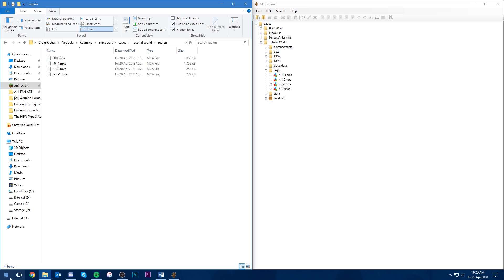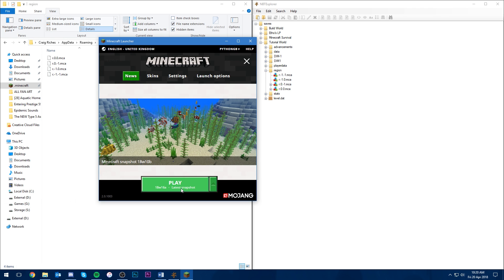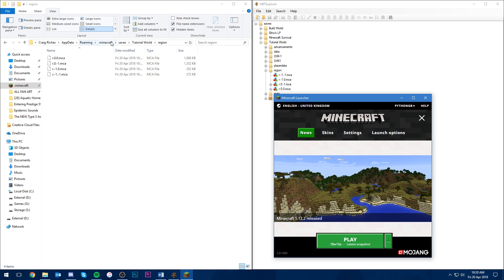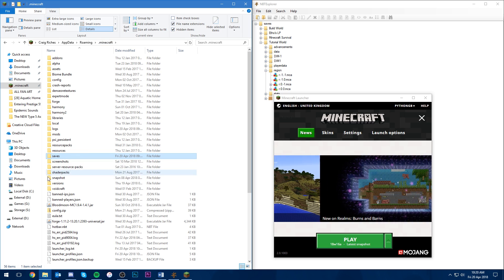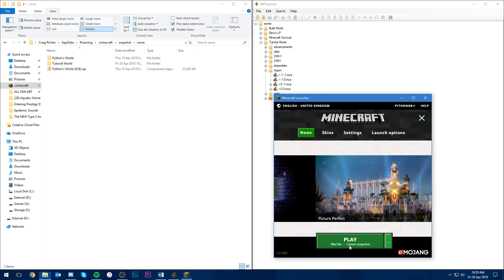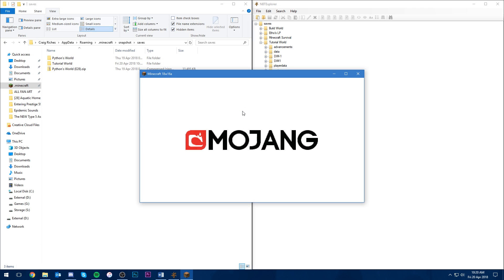Now let's click save up here — save all modified tags. What should happen is if we go into our Minecraft instance and load the latest snapshot, 18w16a... actually, I first need to copy the save folder for the tutorial world over to my snapshot instance. So let's replace that one and copy over the modified one. Let's start up Minecraft. What we should notice is that the chunks will be regenerated with the 1.13 stuff — things like kelp and various other bits and bobs.